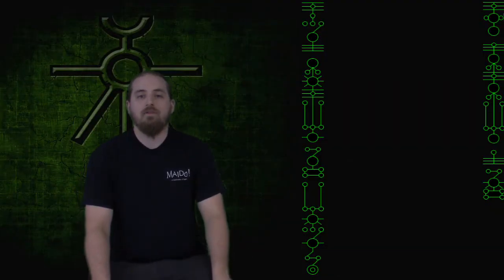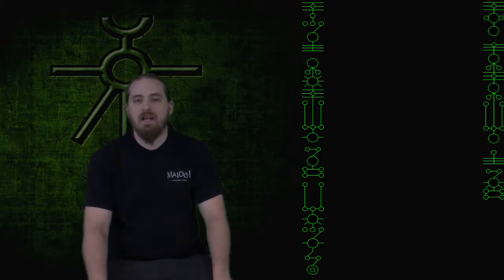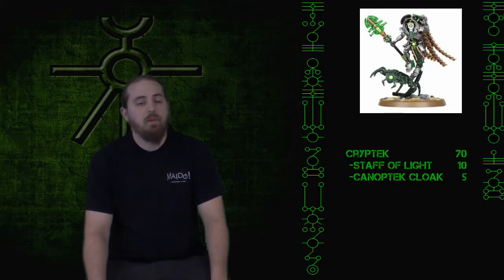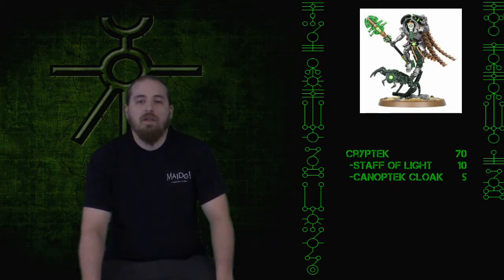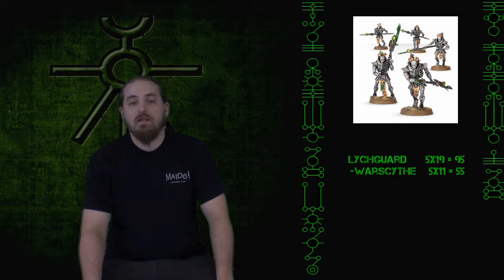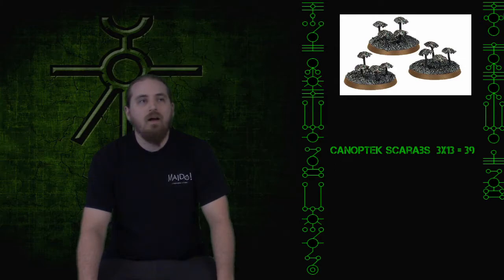Here is going to be my nearly thousand points of Necron. I am going to be bringing the Sarotek dynasty. Starting with the warlord, a catacomb command barge with a gauss cannon, changing out the staff of light for an abyssal staff. His warlord trait is hyperlogical strategist. Next, a cryptek with his standard staff of light. In infantry, two groups of five immortals all with gauss blasters. Next, a group of five lich guard all with war scythes. The last three are a Katan Shard of the Deceiver, a night scythe, and three canoptic scarabs to fill out points.